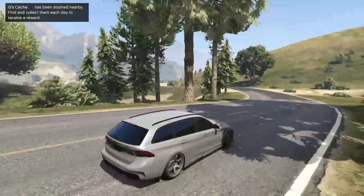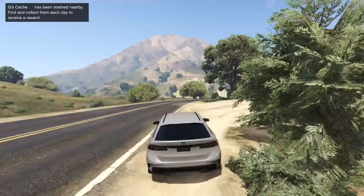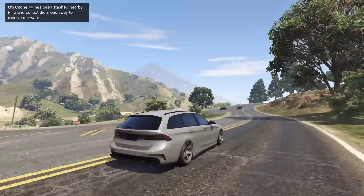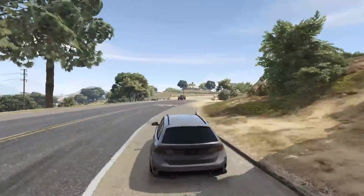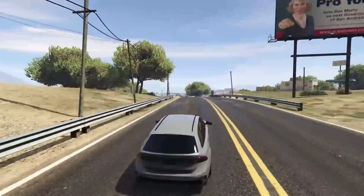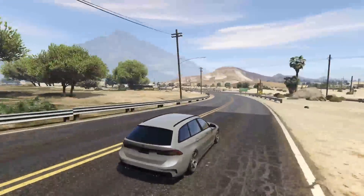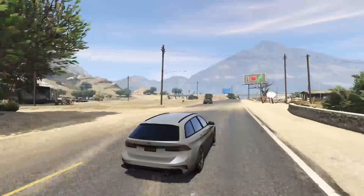If you plan on picking up an Ubermacht Reinhardt, don't slam this thing all the way out. It still looks good slammed, but I think it works better when it's just not so slammed. Overall the performance of this vehicle is quite good — it has very good handling. The acceleration is pretty decent as well. Top speed is pretty average for an all-wheel drive sedan in GTA — not super high, not super low, just middle ground. It's very average overall.